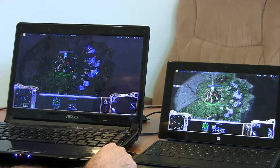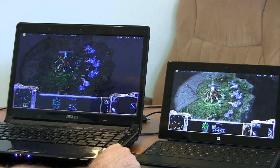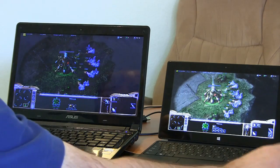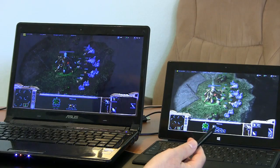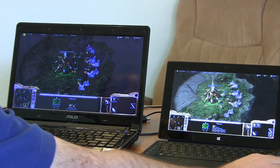Thanks to all my commenters for letting me know how to fix that windowed mode issue. And also for the person who told me about how the magnetic stripe here functions as a right click on the pen. That's very handy to know. Appreciate it.